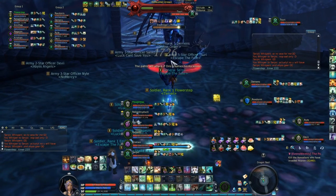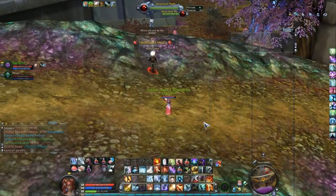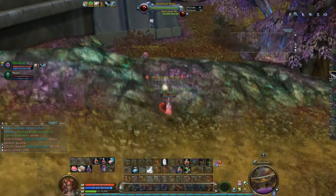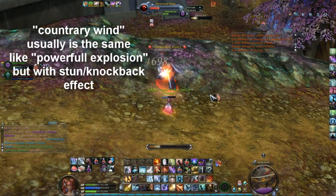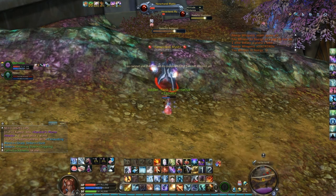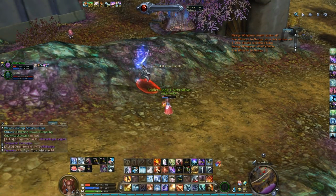There are also skills specific to boss mobs with special names. Some of them have Contrary Wind, which is pretty dangerous - it's a close-range AOE around the mob, and depending on the mob, it may also apply a stun as an effect. The other skills are standard: Fire Burst, Fire Bolt, and such. Freeze can serve as a Silence if the mob has Silence.